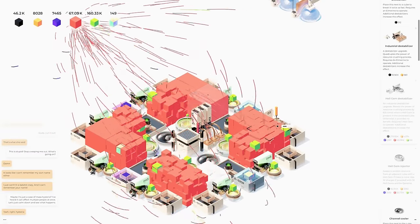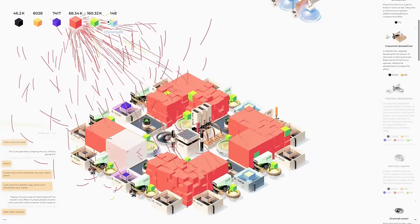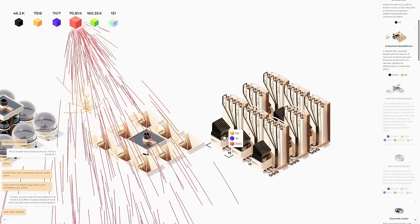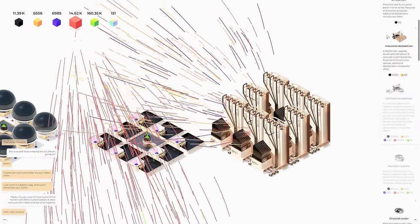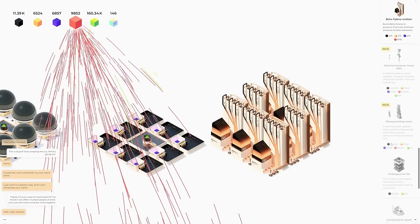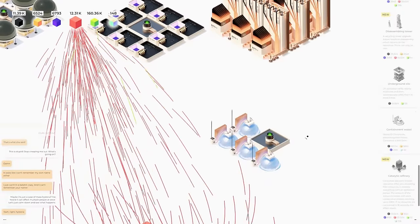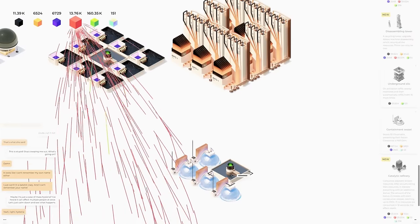I need to get another hell gem destabilizer over here so these can be popping a little bit faster. We're at 148 on the chromalite which is pretty solid. Let's get these going automatically and then get another batch of this going. We're at 130 and we need 256 of these guys. We need another containment vessel, and we'll need 187,000 of the charnite.